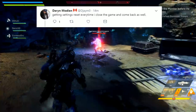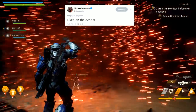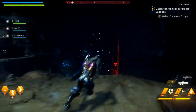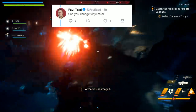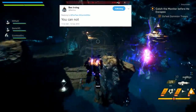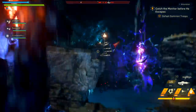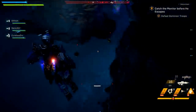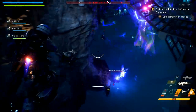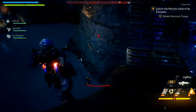Darren Modian reported settings resetting every time the game is closed — Michael Gamble confirmed that's fixed in the February 22nd patch. Also, Paul asked if you can change a vinyl color. Ben Irving confirmed: no, you cannot. Vinyl colors are set in stone at launch. It would be cool to change them, but it might rob them of their uniqueness since they're kind of like art pieces.